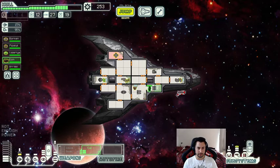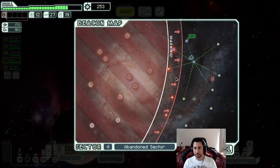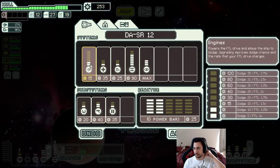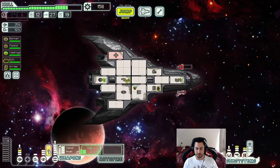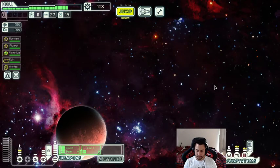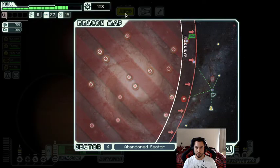Lanius bombers always come with mind control, cloaking, and hacking — all really good augments I want but don't want the enemy to have. I'll go one, two, three and then head to the exit. I do want more evasion — I want more engines so I have the option to get 100 dodge, which I don't yet have. This will be 90 with cloak at 60, as you can see in the evasion chance display. We need to work on engines to reach 100. Quest in the next sector — great!